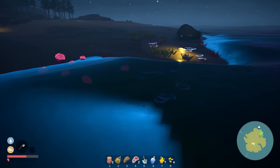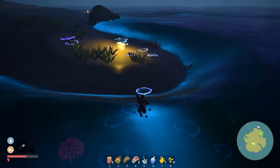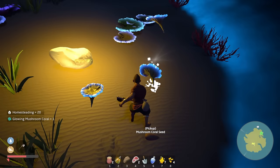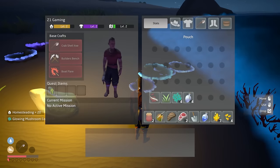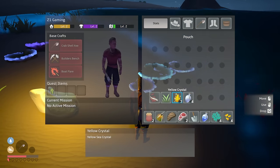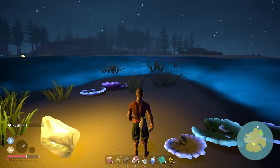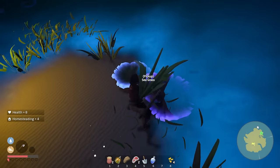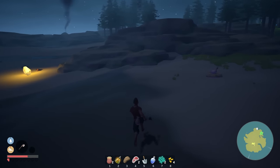I want to get some of this glowing mushroom coral because we need the health! Oh wait, we got half health now — it's like magic. I bet it's these things right here. Plus two health — so it doesn't recover much. Okay, is this the island we needed to go to? There's all kinds of stuff here — oh, there are the other types of trees too.